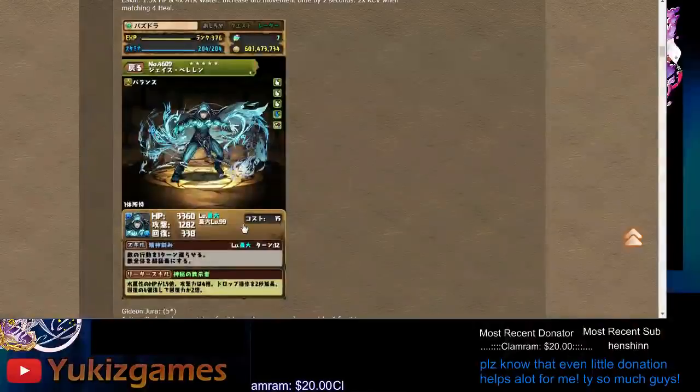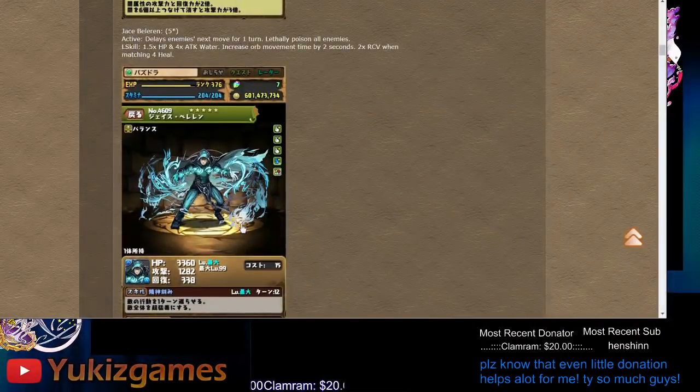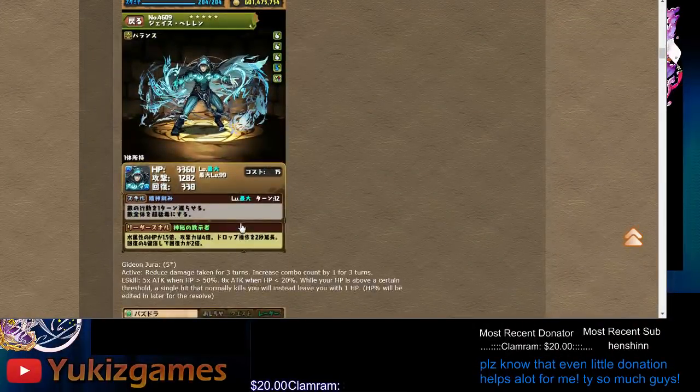Next, the blue one called Jace Belen. Stats are trash again, awakenings are trash — it only has a seven-combo. Active is delay and poison for 12 turns. There's a chibi release for assist, but not too many people can assist baby release. 12 turns is still too long for poison.